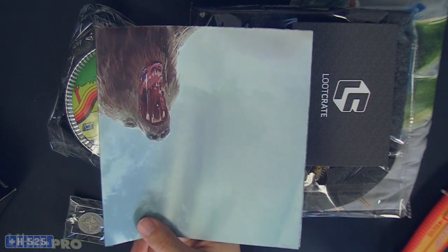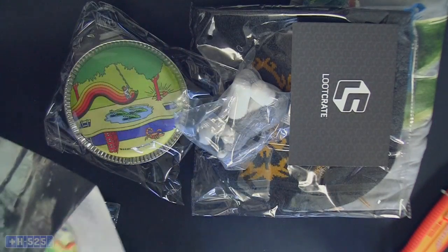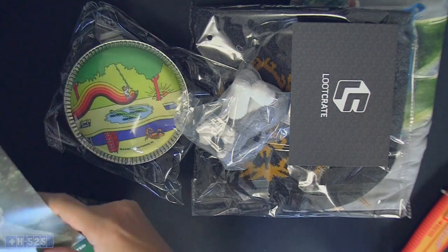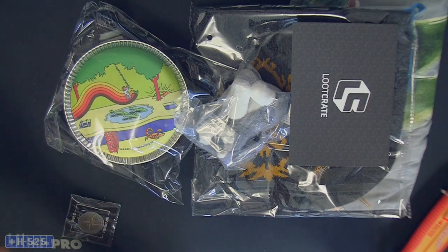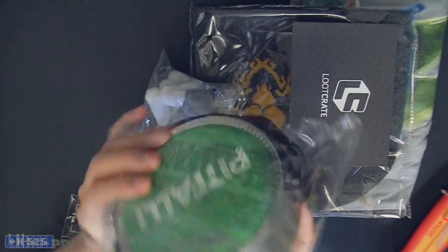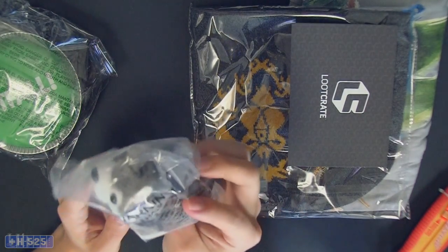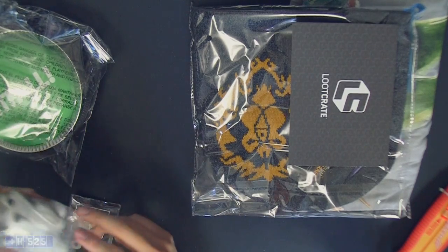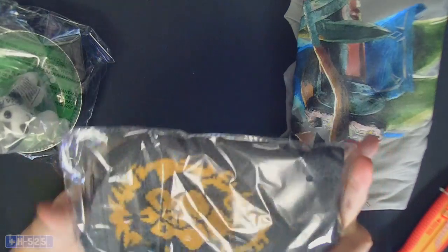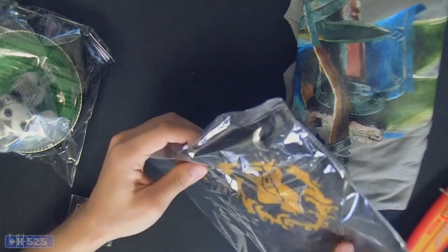And of course the monthly poster that comes with each theme. Let's open this up because it'll explain what we're going to look at here. Now that I remember, the theme for this loot gaming crate is 'Wild' for loot gaming. So yeah, we have a canteen here which is really cool, and it's from Pitfall. We have the dog from Metal Gear 5 - a little plush keychain. Really cool. There's the commemoration card, and this is a reversible beanie.